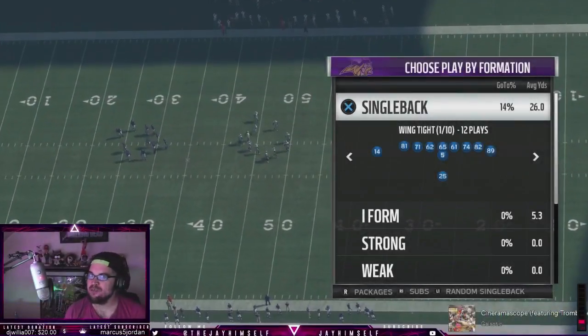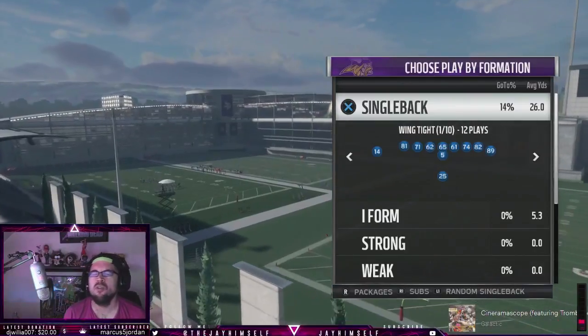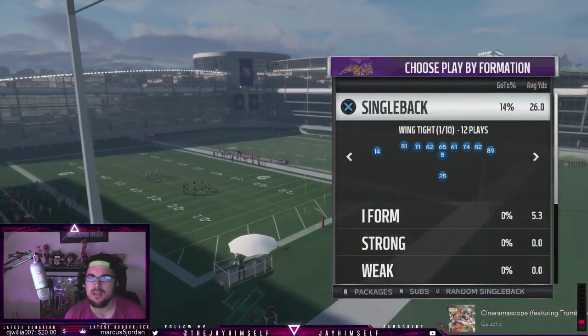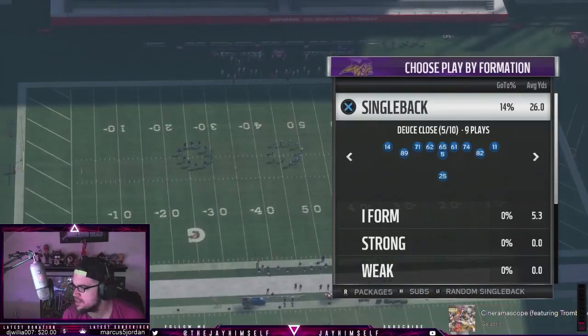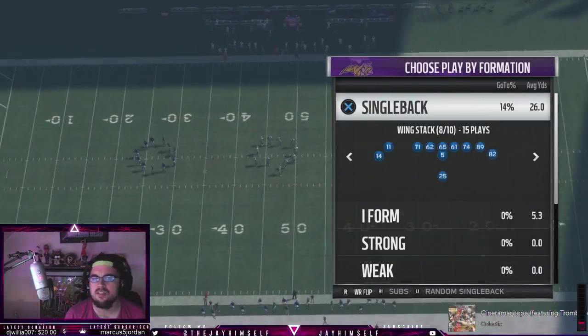What up dudes, Jay here, and we're bringing you a real tip. We're going back into the old reliable, one of my favorite formations of all time: Ace Pair Chief. We're in the Pittsburgh playbook, and you're definitely gonna want to run Pittsburgh if you want to run this as a main offense and a swing stack.